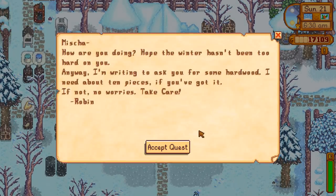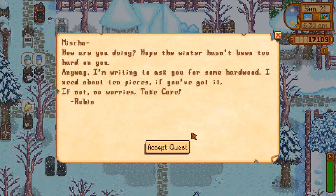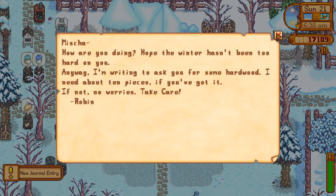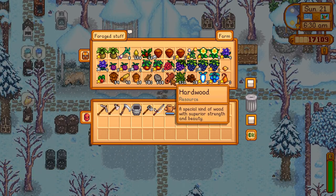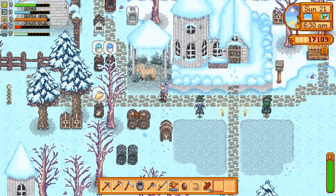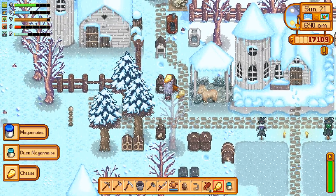Let's see who's written us some mail. 'Misha, how are you doing? I hope the winter hasn't been too hard on you. Anyway, I'm writing to ask you for some hardwood — I need about 10 pieces if you've got it.' I do got it, Robin! We should have gone to the secret woods yesterday to get more hardwood because that's something that is not very easy to come by.